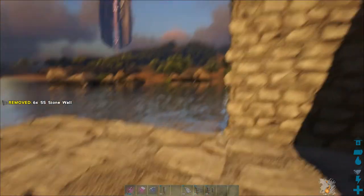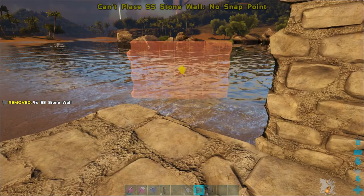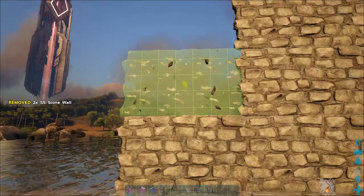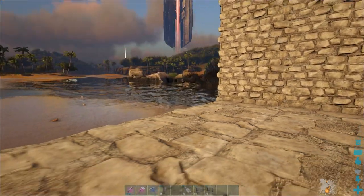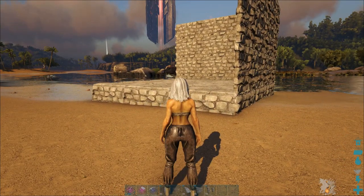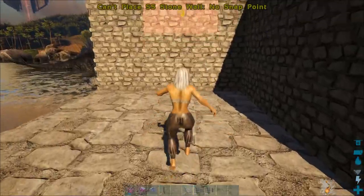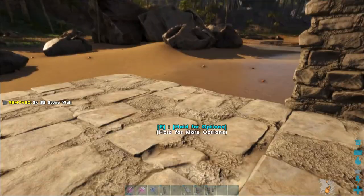Okay, there we go — placing the walls one by one. I've installed S+ by the way, as you guys can see. It's a super useful mod. Oh no, he's too close — he's definitely too close. Not yet, Spino. I'm going to place the entrance over here, that's probably the easiest thing I can do.